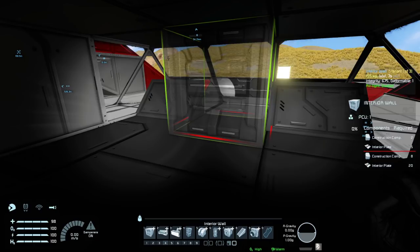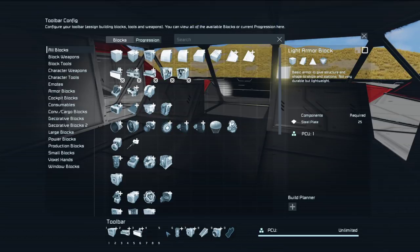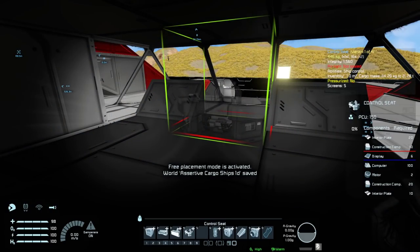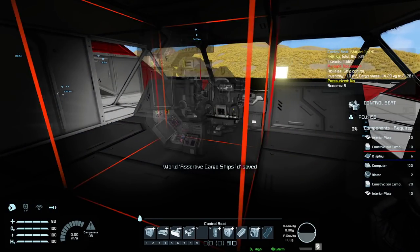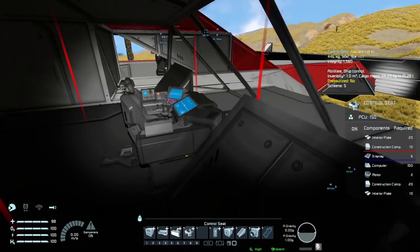Where have I got my control chairs? I've got them anywhere here. Nope. Let's just get this big one in - I think that does look better between these two rampy bits.